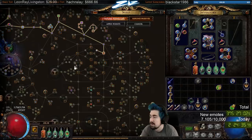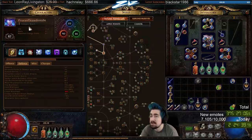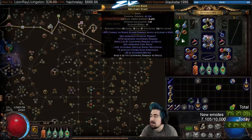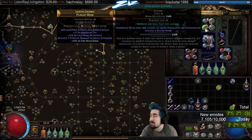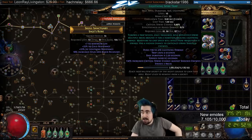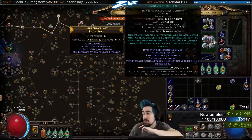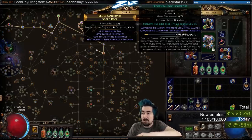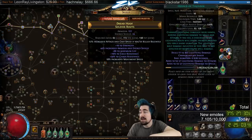You can see the gem setups I was using for endgame mapping here. For Lightning Spire Trap, you want to buy it as soon as you've killed Gravattius — if you don't have a chance by then, you can buy one from Clarissa for a Fusing. Even a one-link Lightning Spire is really good. I used Elemental Focus, Controlled Destruction, and Added Lightning. As soon as I get a blue-blue-red, I set up Curse on Hit with Warlord's Mark and Herald of Thunder — that's at level 38 or above.